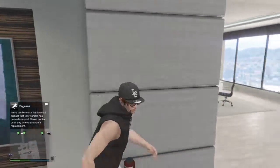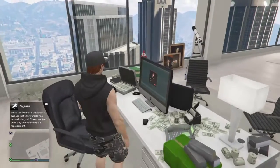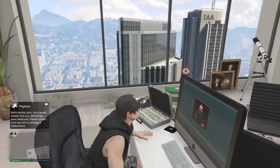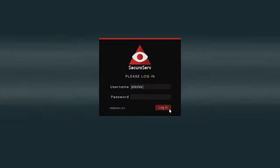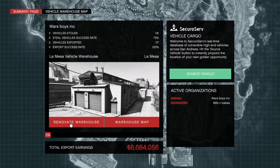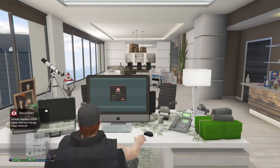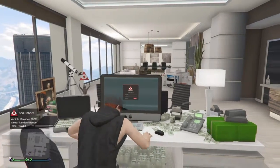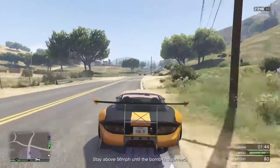Once you've logged in and sat down, you want to source a vehicle from your vehicle warehouse. Source one and then drive it back to your warehouse. I'll show you what to do afterwards.